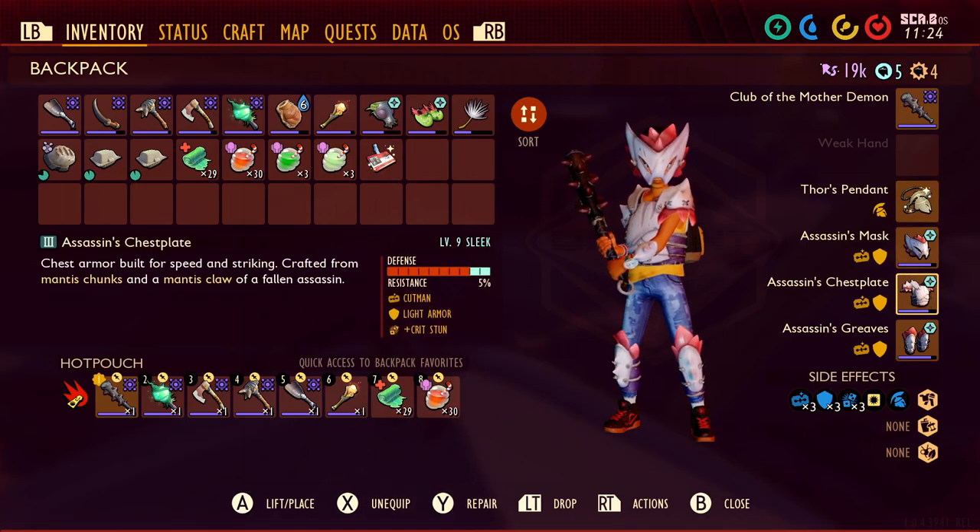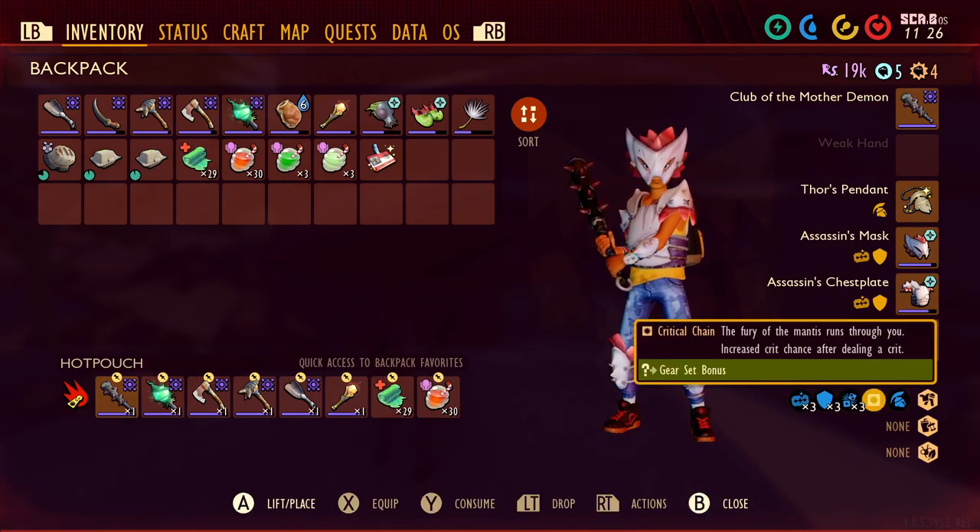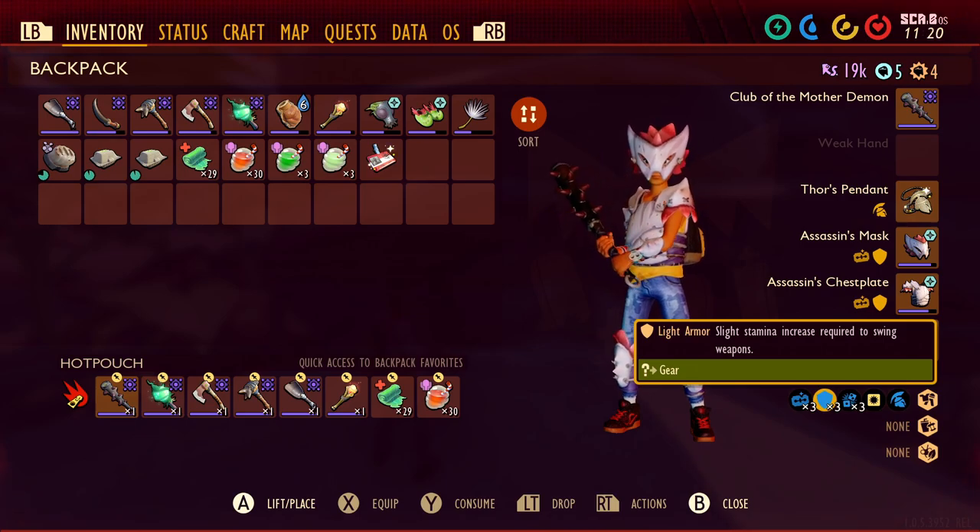For the armor set, I'm going to use the Assassin's Armor. The Assassin's Armor set provides bleed damage, crit stun, and more crit chances. It is also light armor.